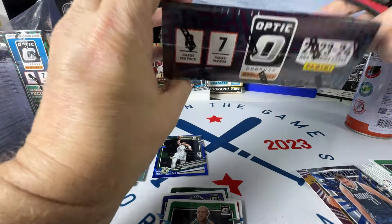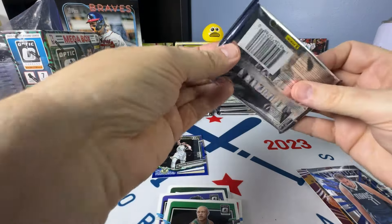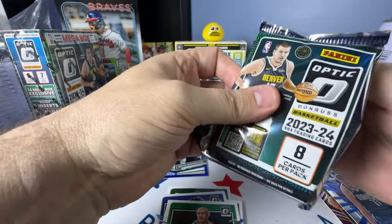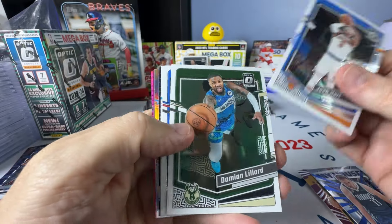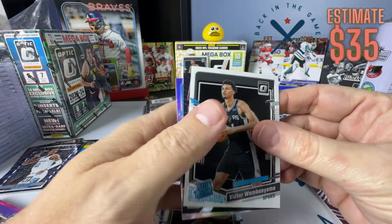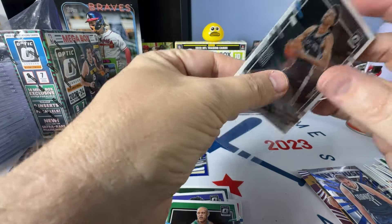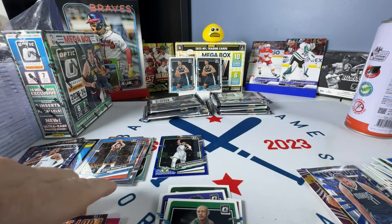Let's get into this next box. So I thought the first box was pretty good — it wasn't amazing, but I will take a Victor base, that's what I was looking for. I don't have a Victor base Optic. All my Victors go to PSA. Boom — second Victor base! I'll take it.